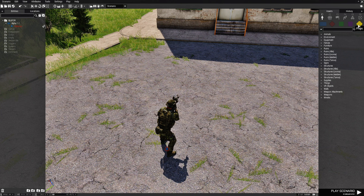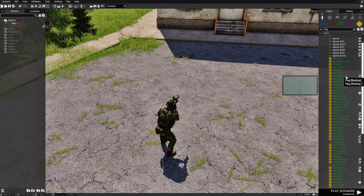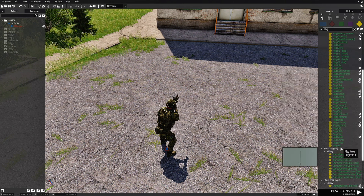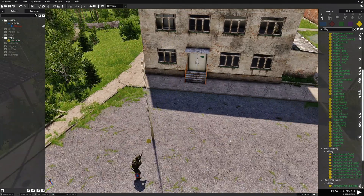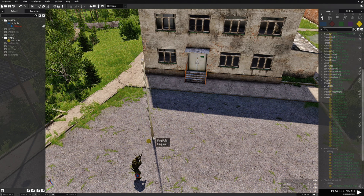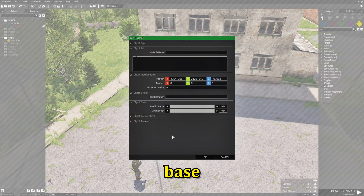Then we're going to go to props and type in 'flag.' What we need first is a flagpole, and we're going to place this flagpole right in front of the player. Since this is our base, we're going to name this flagpole 'base' and hit OK.